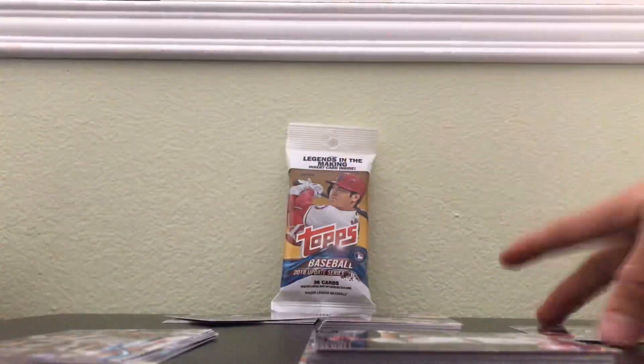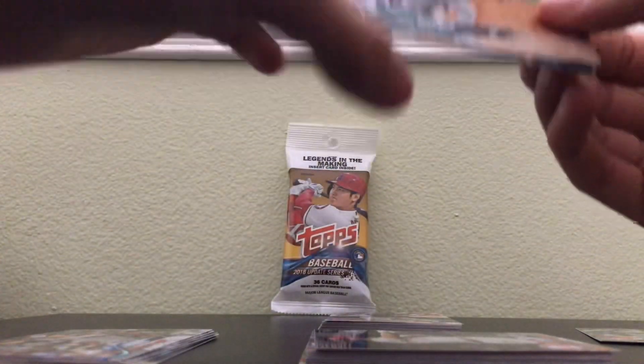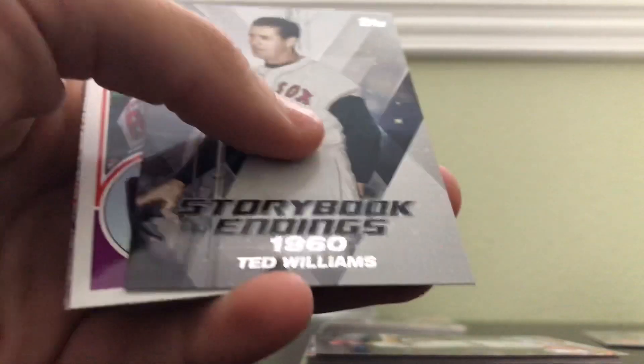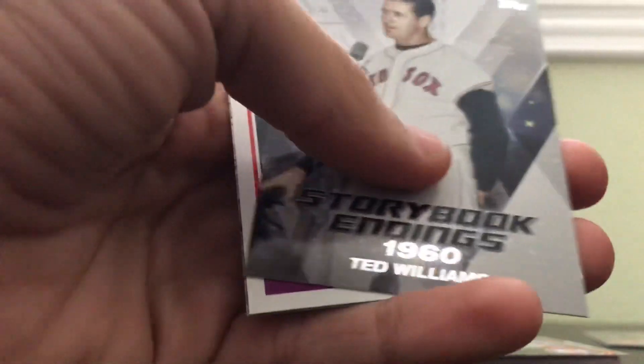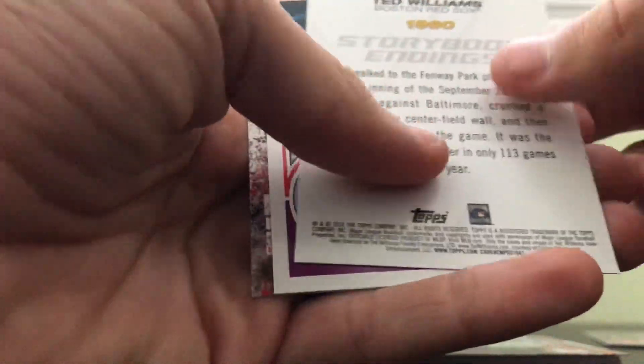And then I did get one Home Run Derby card, which is nice. And then for the inserts, I got a rainbow foil, which wasn't bad. A Storybook Ending 1960 — Ted Williams — and it talks about his last game.